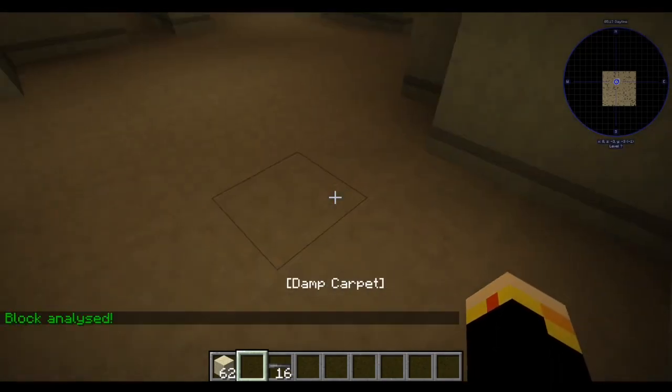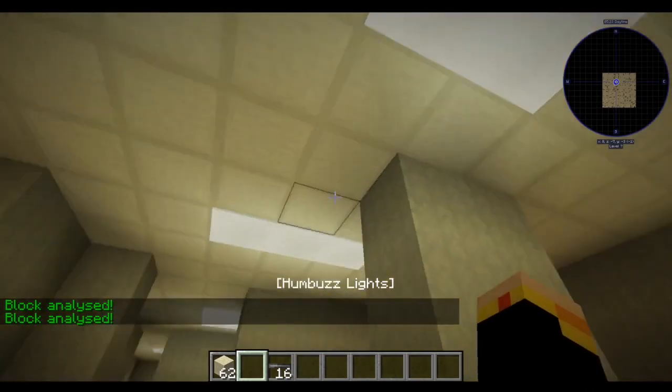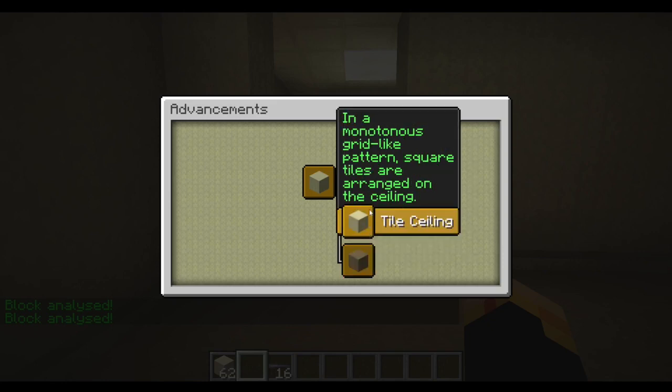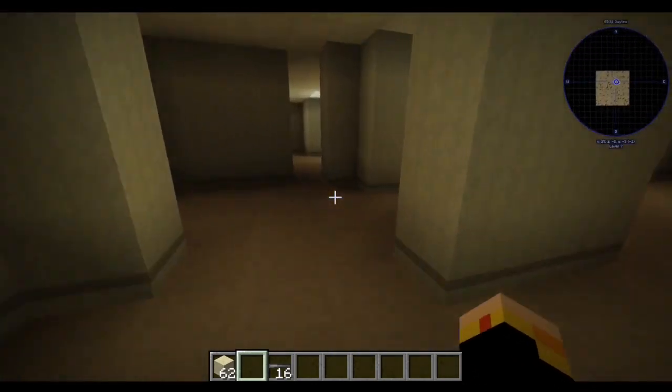You can also do that on this, which is damp carpet. You can do it on this yellow ceiling and buzz lights. The damp carpet entry reads: I've noticed this carpet is mildly damp, it's brownish, even slightly yellowish at parts - what fluid is in this? And in a monotonous grid-like pattern, square tiles are arranged on the ceiling. My ability to read just went out the window as my brain tried to comprehend what I was reading.